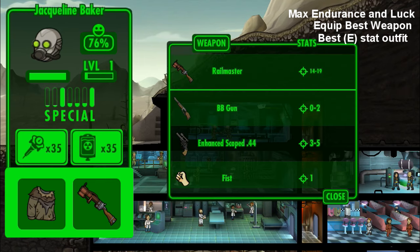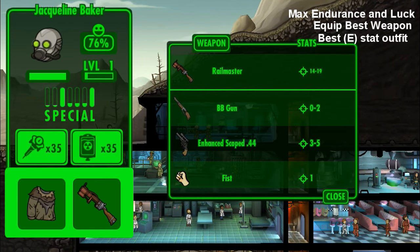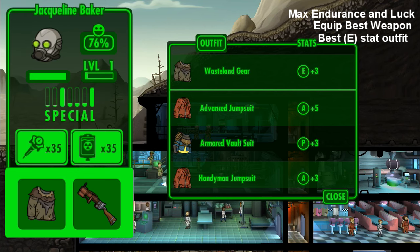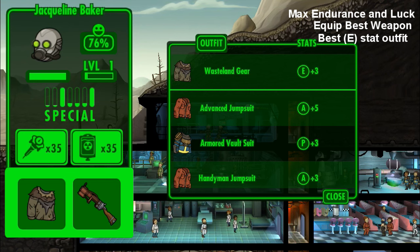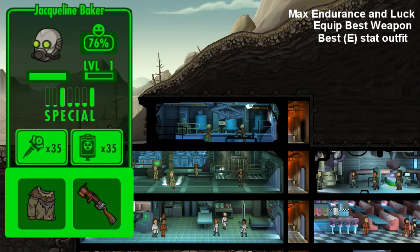Next you want to equip them with your best possible gun. This is one of the guns I just picked up, the Railmaster, which is pretty decent. You also want to equip them with a great outfit. I have wasteland gear — I actually have a plus five, but it's on one of my other dwellers. You want to give them the best weapon and best outfit.